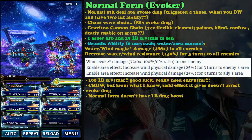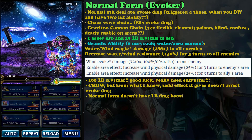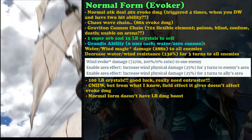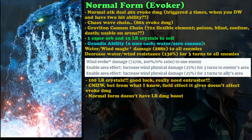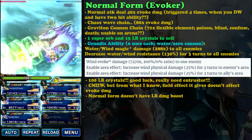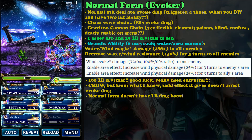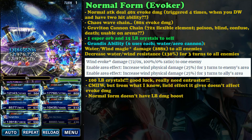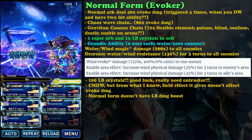Next, Graviton Cannon Chain: it is 72 times and is a flexible element — it's magic damage, not evoke. This might be good in the arena if it's usable, though I'm not sure because it inflicts an attribute. The Water and Iron Cannon I believe is chainable with Quad Cast Chaos Wave Awaken — based on the wiki it is a 32-hit attack — so I believe it chains with Quad Cast Chaos Wave Awaken, but correct me if I'm wrong.